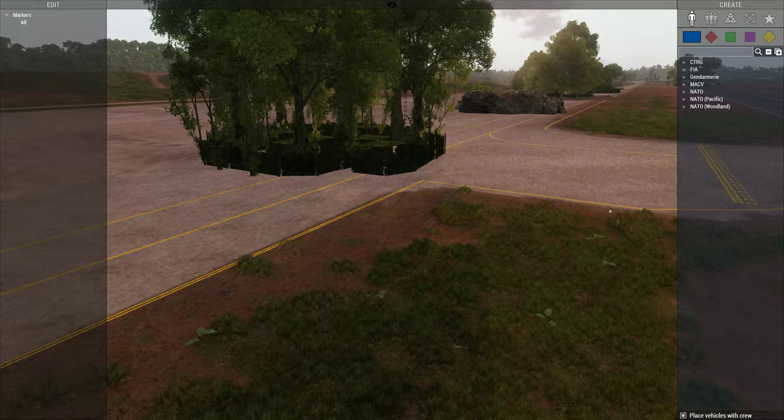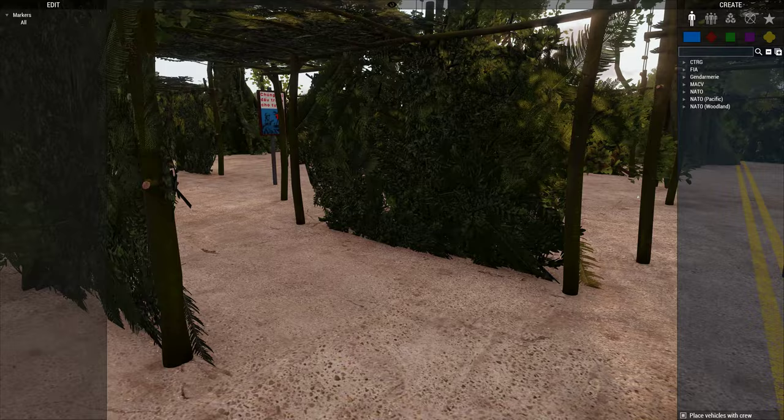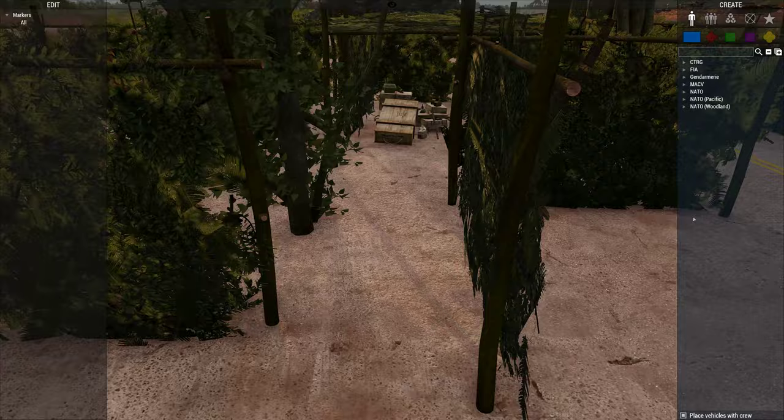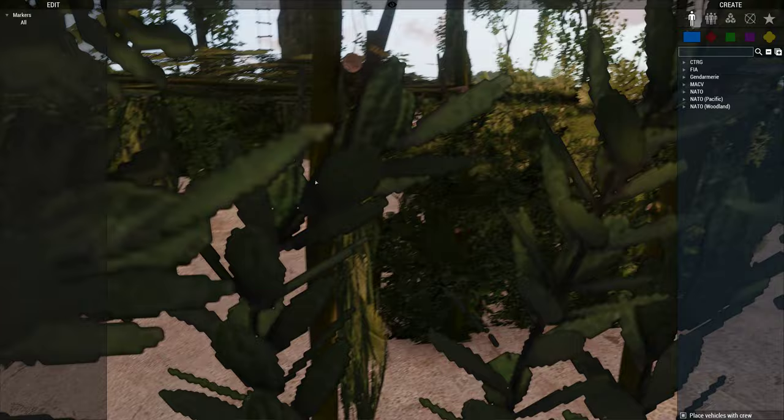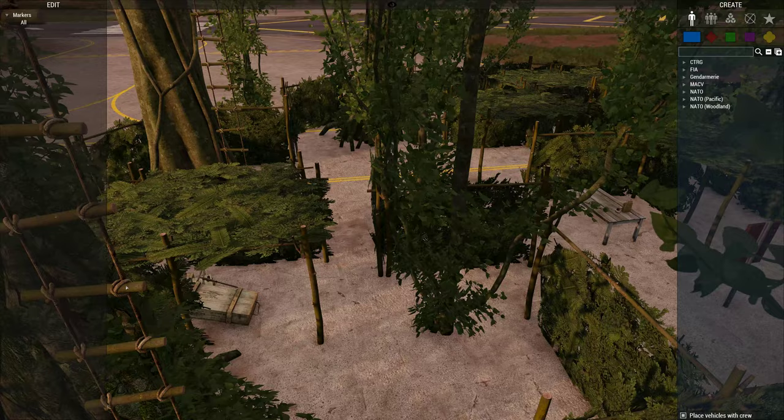Composition number four — same thing as you just saw before, except on a smaller version. Little maze to run through, get shot in the face. These things are okay during the day but absolutely painful at night time — bring a friend and hopefully you've got flares. You get the idea — more fun propaganda in the middle. These all have radios and shelters and crates, so just have a look until you find them.